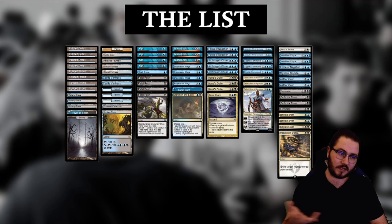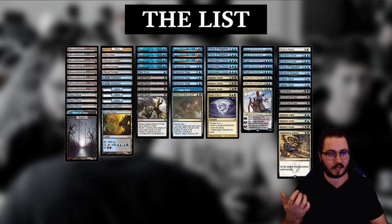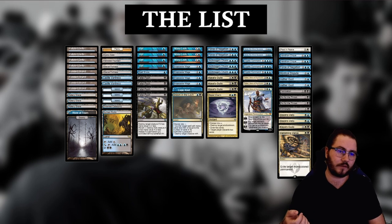I added a bunch more 2-mana interaction. Before I was playing 2-3 Mana Leaks and no Drown, no Logic Knot. Now I have both 1 Drown and 1 Logic Knot. I also have an additional copy of Chaos Gaele in the main deck, so you can go for a turn 6 Teferi into Gaele more often. Overall I think this approach is pretty nice.